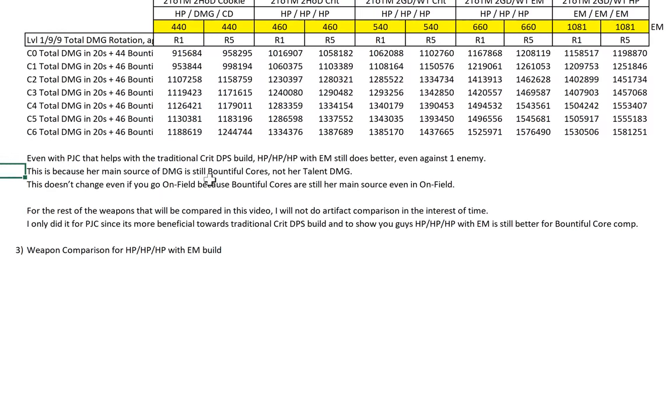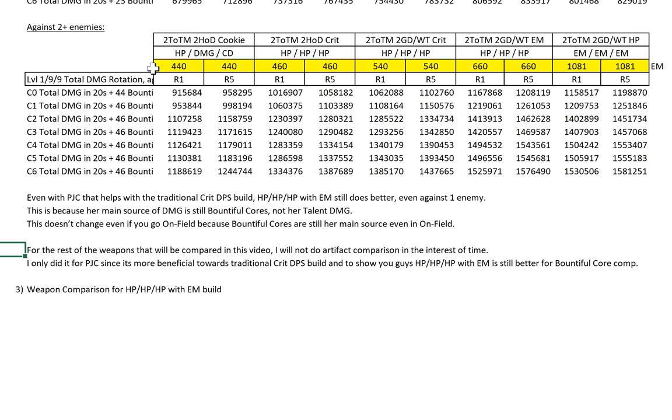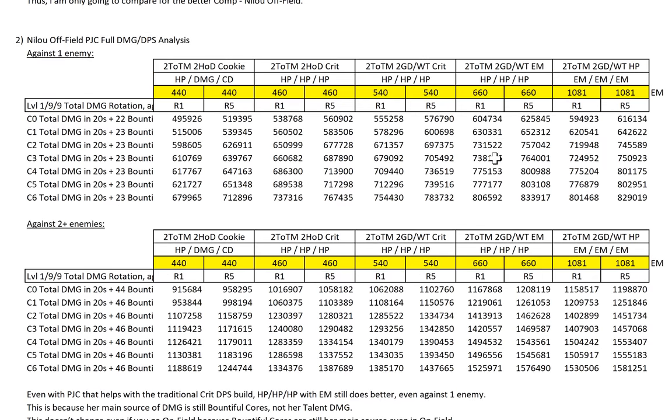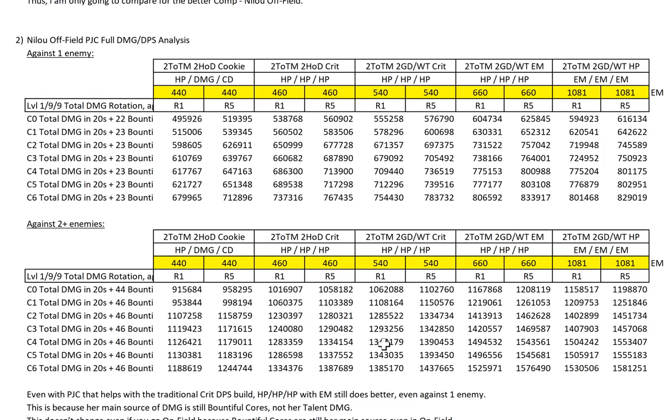The main reason is obviously that her main source of damage is still Bountiful Calls, not her talent damage. This doesn't change even if you go on-field, because Bountiful Calls are still her main source of damage. Unless you want to do a forward vape build — it's possible, but I assure you it's not going to be her best damage or most optimal comp. So for PJC, I'll only take a closer look at artifact comparison here, because PJC is more beneficial toward traditional crit DPS, and I wanted to show that triple HP with EM is still better for Bountiful Calls comp, even with PJC.